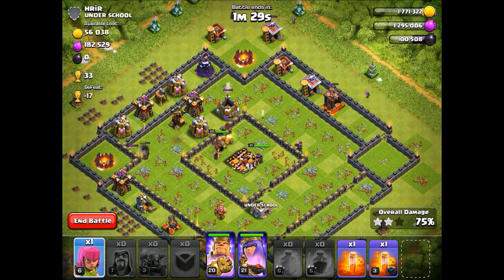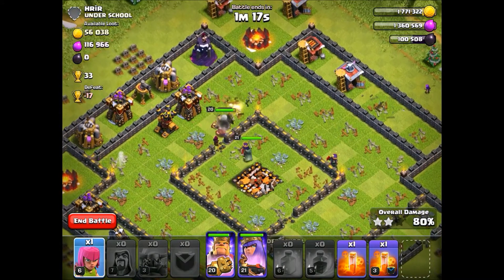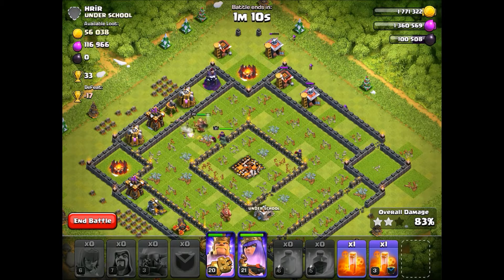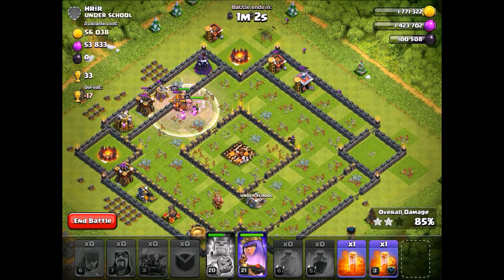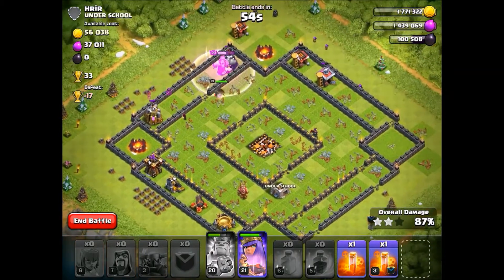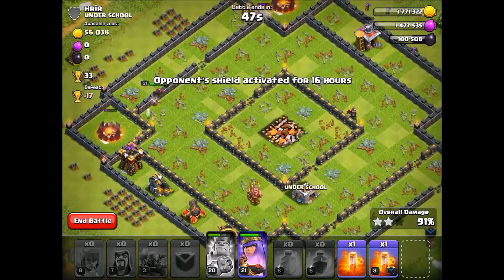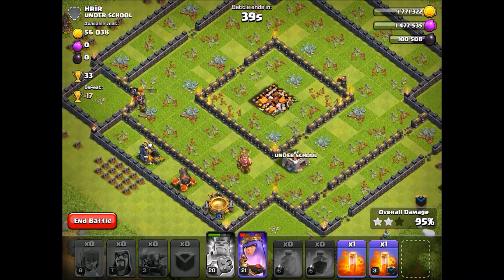Can we actually 3-star this guy? We might be able to. Archers are cleaning up those buildings over there - we're going to 3-star this guy. 10 PEKKA army - that's the way to go, guys. Let's use the King's ability. Last defenses are going down - Archer Tower and Cannon, that's all that's left. Yeah, this is a 3-star. We still have the Queen's cloak, so we're not going to use it now. We'll wait for that Archer Tower to go down. Boom - 3-star!